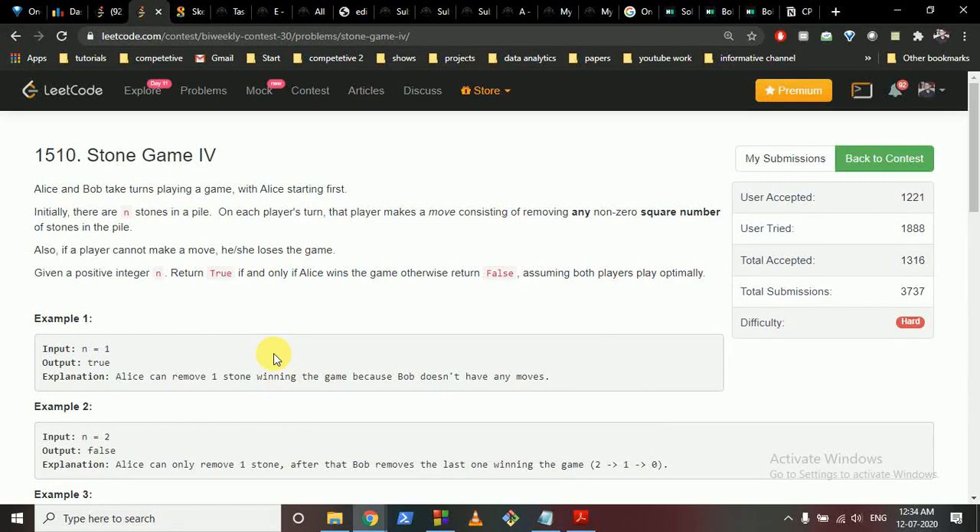Hello friends, today we're going to discuss the last problem from the latest bi-weekly contest 30, problem D: Stone Game 4.